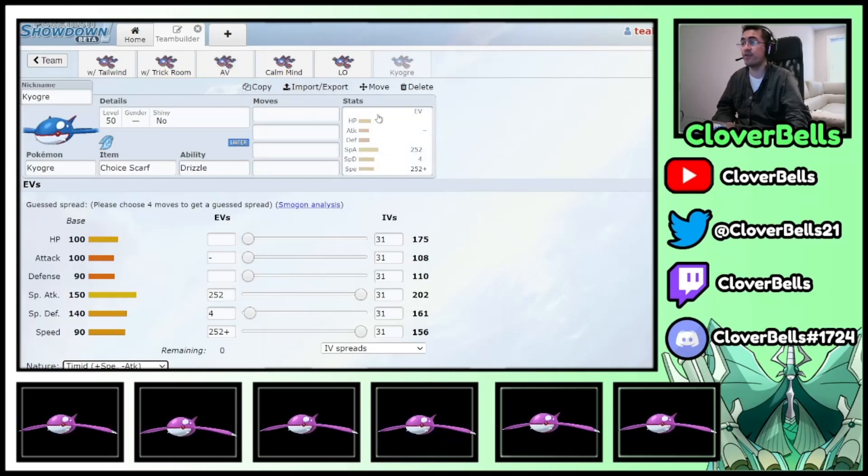By the way, I personally don't like Scarf Ogre — I don't like any of the Choice items. You'll never see me use Specs or Scarf much. So that's the Scarf Ogre: really nothing else to say except you just want to go max Speed, max Special Attack, put the Scarf on it, outspeed Calyrex, and deal a bunch of damage.